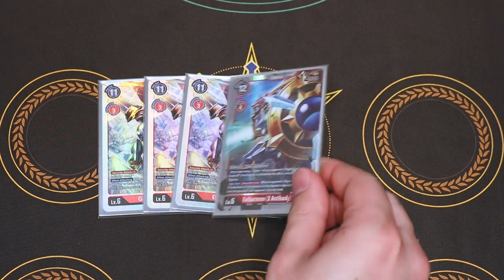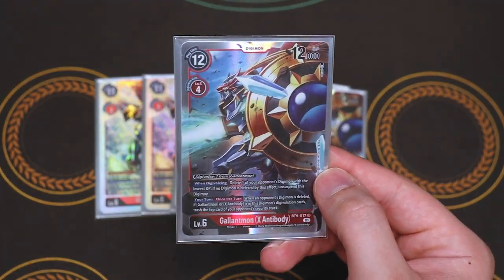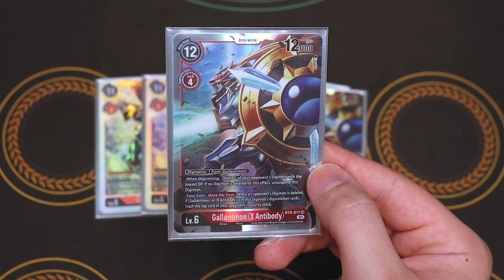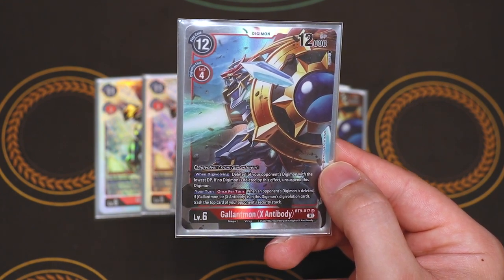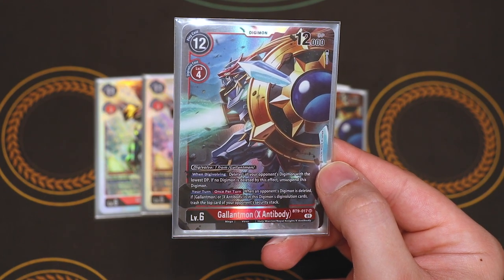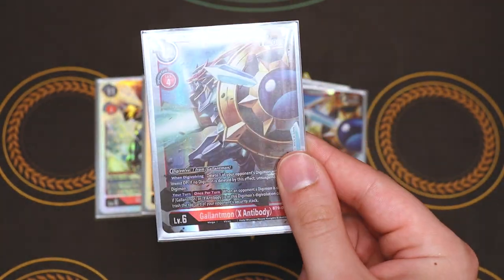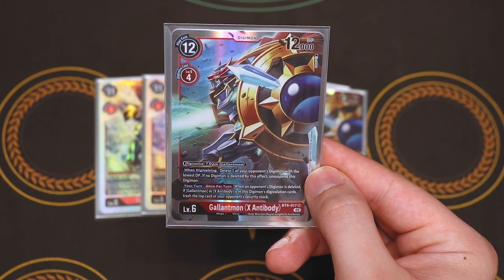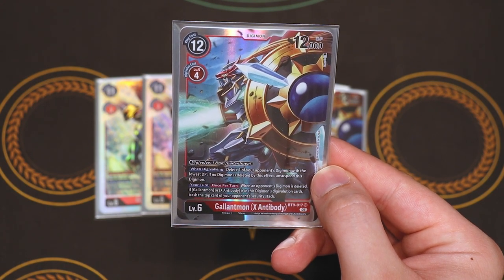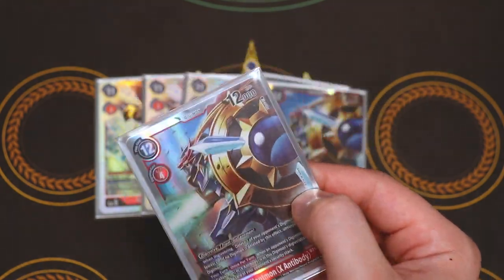Going even further, it goes really well with Gallantmon X-Antibody. The main thing is you can Digivolve for one on top of your Gallantmon, which is nice. The effect on Digivolution is: you can delete one of your opponent's Digimon with the lowest DP; if no Digimon was deleted, you can unsuspend this — so after your Gallantmon swings, you Digivolve onto it, and if nothing's deleted, it restands. The second ability is: when an opponent's Digimon is deleted, if Gallantmon or X-Antibody are in the Digivolution cards, you can trash your opponent's top security stack for free. This card pushes for game, gets rid of security, super easy — it's a super aggressive deck overall. These two together make for some really big combos at the Mega level.